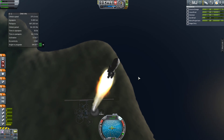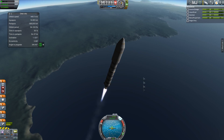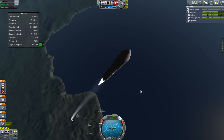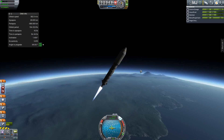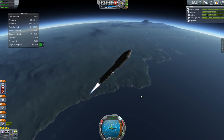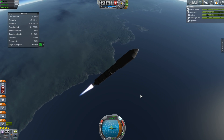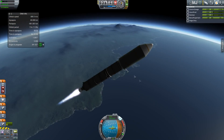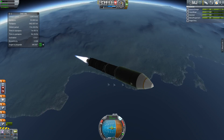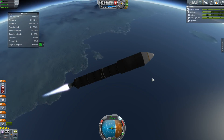You may remember last episode we started construction of a station by putting up a core. We're attempting a little more of that today. The main thing about this station is it needs 2,000 units of liquid fuel in it. I was just going to put up some jet fuel tanks, but I want it to be actually useful, so I've basically assembled a bunch of fuel tank modules that I'm going to dock to it.